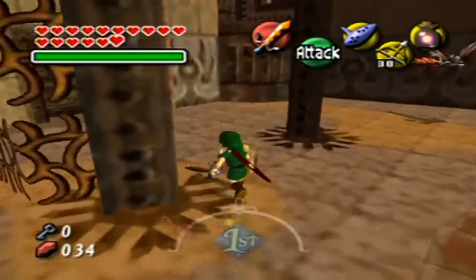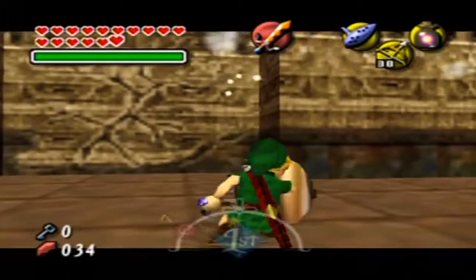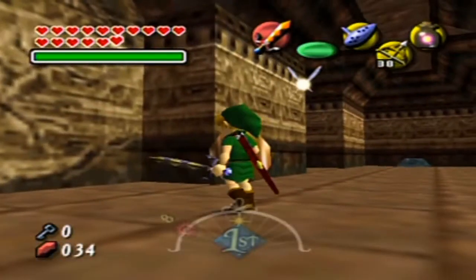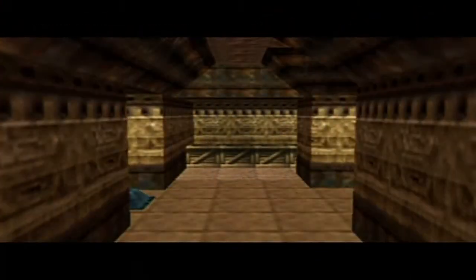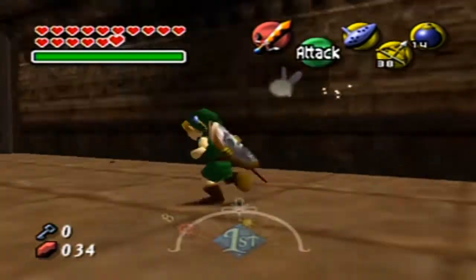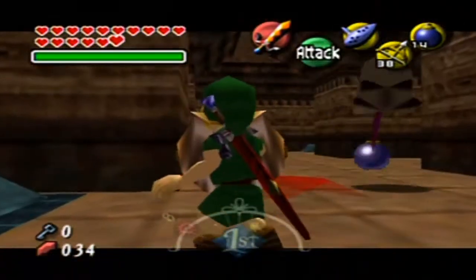I always like to go toward where the dungeon map is first, and I thought it was down that way — maybe I'm thinking of the compass. Whatever. Just don't want to get bomb-chewed there, but what I do want to do is bomb the walls. This is obviously breakable. Let's take a look around here. It's just so easy to defeat them if you know where they are.